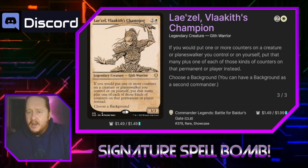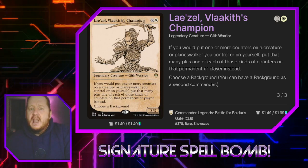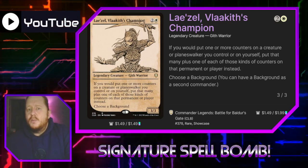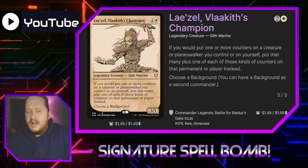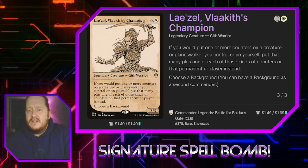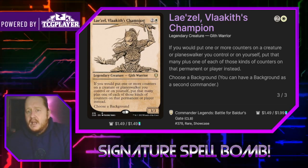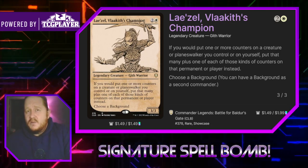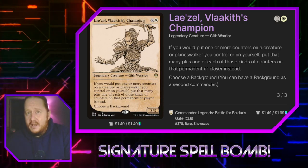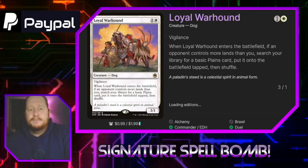Lazak Valakith's Champion for two and a white is a 3/3 legendary Gith warrior. If one or more +1/+1 counters would be put on a creature or planeswalker we control, we put that many +1/+1 counters of each of those kinds on that permanent instead. This is an excellent card for this deck since we're focusing heavily on a +1/+1 counter strategy. Between this and proliferate, it's a way to guarantee we get more +1/+1 counters than we would otherwise.